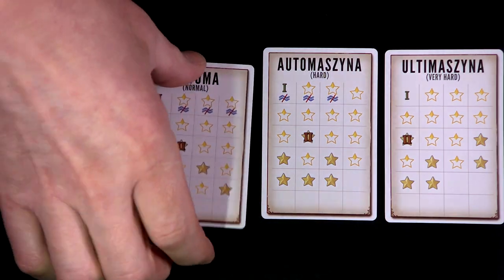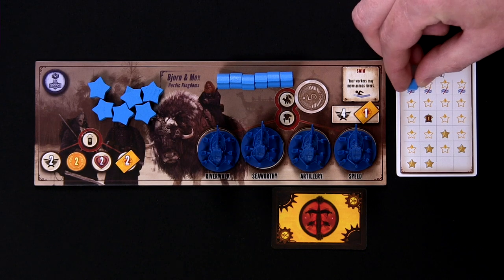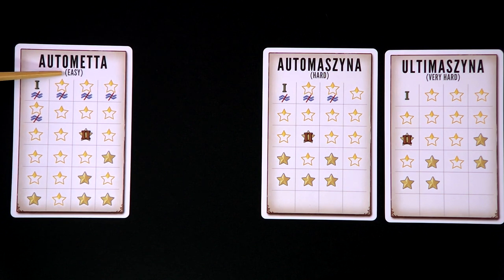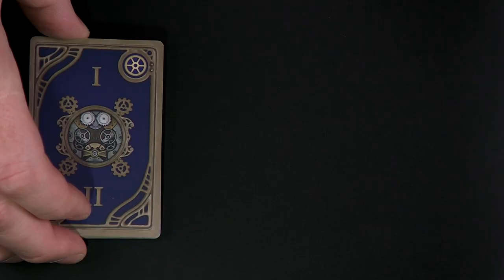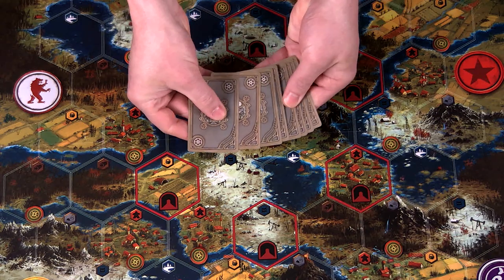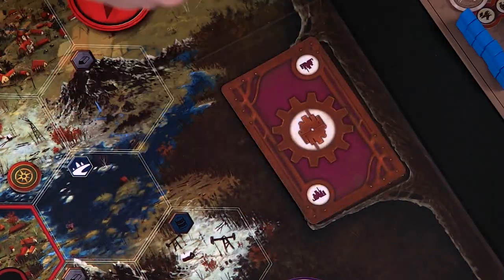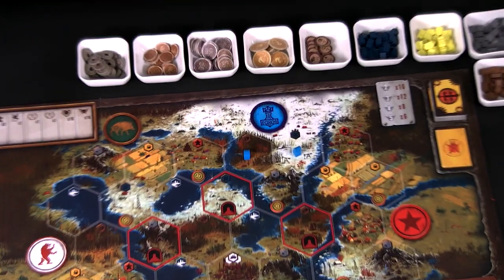Choose one of the four star tracker cards for the Automa and place a technology cube on the space marked with Roman numeral one. Each card has a different difficulty. In this video I focus on the normal Automa rules. Shuffle the 19 Automa cards, making sure all cards face the same direction, then place them face down with room for two discard piles. Place the Automa quick reference cards nearby — they're especially handy for your first couple of games. Treat the factory cards like a two-player game, shuffle and deal three cards. Finally, place the Automa's character on its home base.